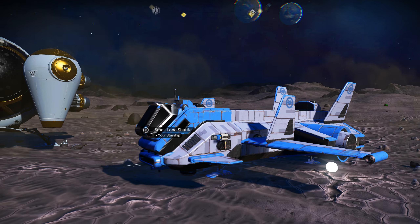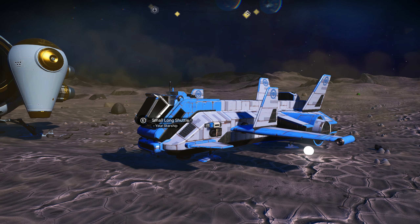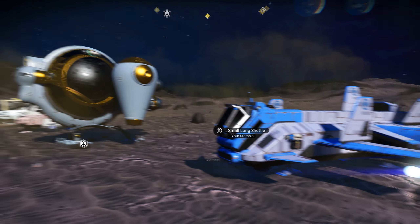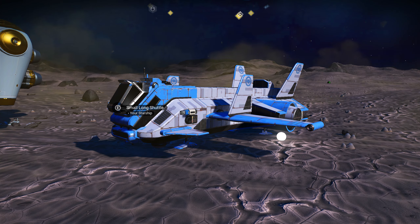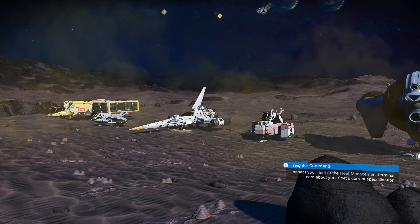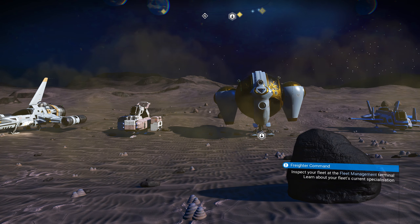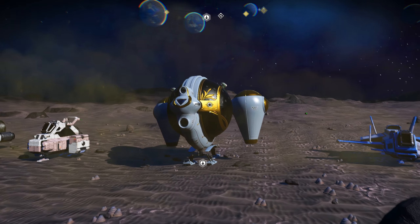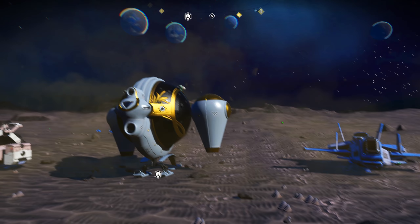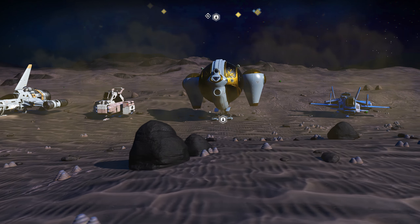Some ship seeds you see on the No Man's Sky seed website — which is also linked in the description — have colour schemes that are just awful. If there's a really high class ship, like an A class or S class, and it happens to be a bad colour, before I started using the editor I would have kept it anyway because of what the ship can do. It's worth putting up with a bit of an eyesore. My very first S class was bright yellow all over, which I used for a while, but once I started using the editor I got the same ship in a different colour scheme, which looks way better.